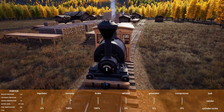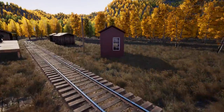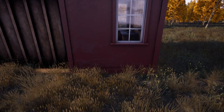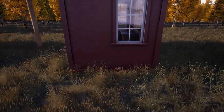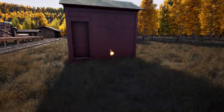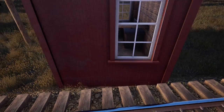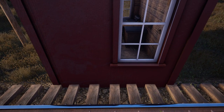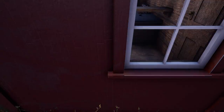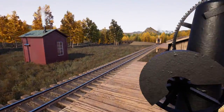All right, made it to the logging camp. I think we can just put the telegraph office next to this office here — a nice little couple of buildings on the right. Put a little telegraph office — perfect. Let's just line that up... oh, it almost snapped to it, interesting. I also wish you could snap buildings to the grid — we have this wonderful grid system for track now and I'd love to be able to align buildings to it too.